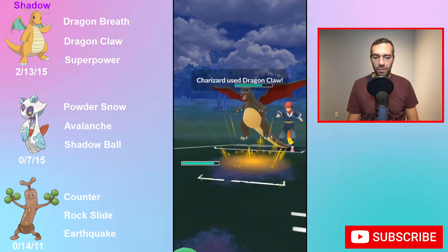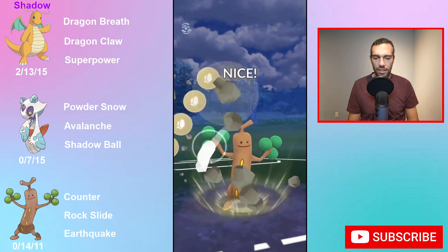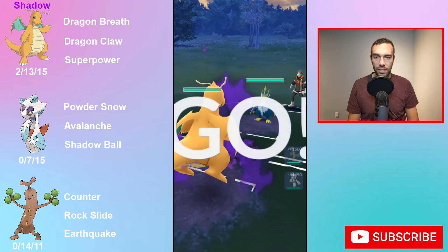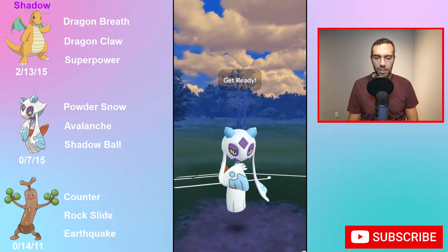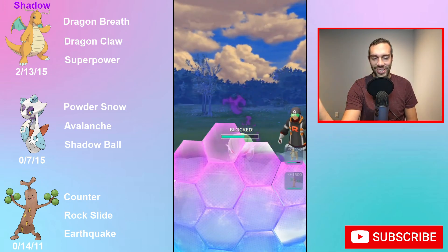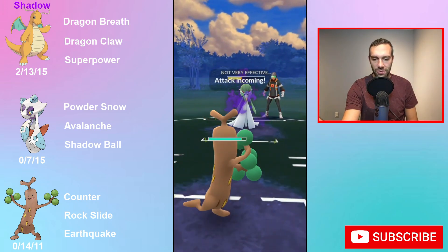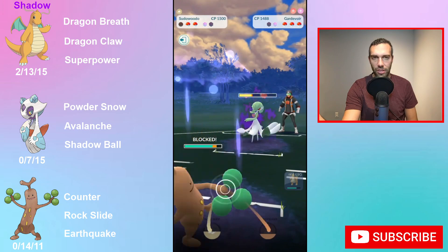Looking at those five weaknesses: Trevenant, any fighter — Deoxys, Medicham, Toxicroak — Ground means Galarian Stunfisk is right there, Water means Swampert, Azumarill. You probably just lose against Lickitung too — Lickitung is so broken. I guess a super effective Power Whip probably requires a bait. And then Lanturn with Water Gun and Surf. There are just so many Pokemon that do so well against it.